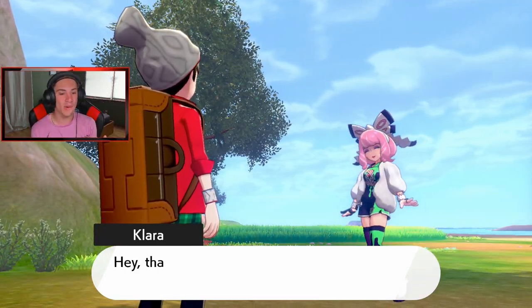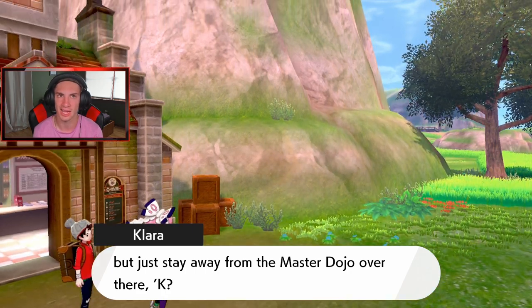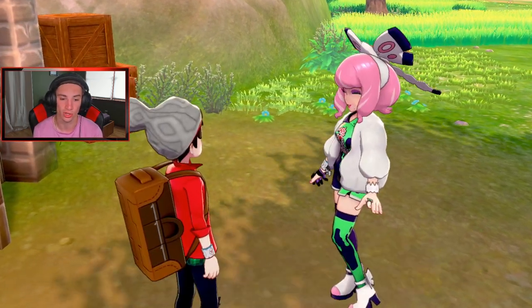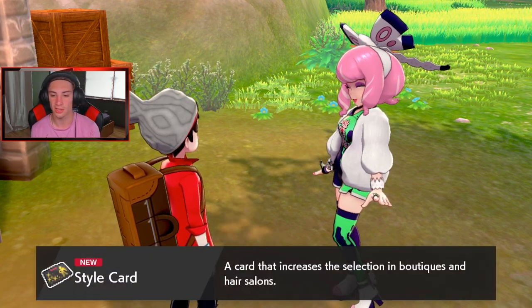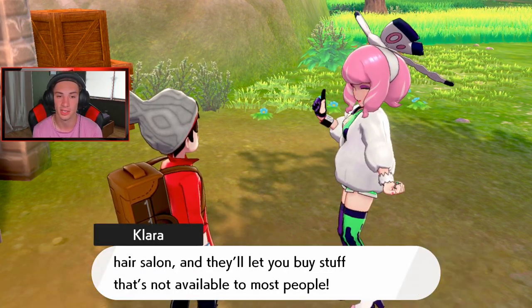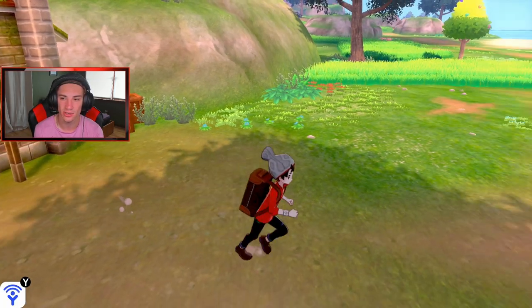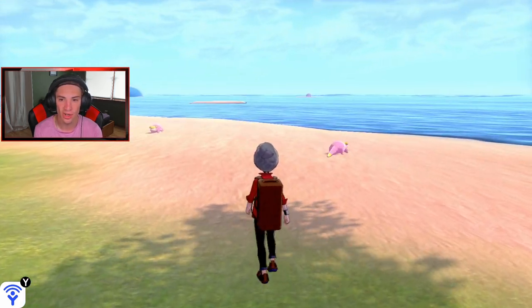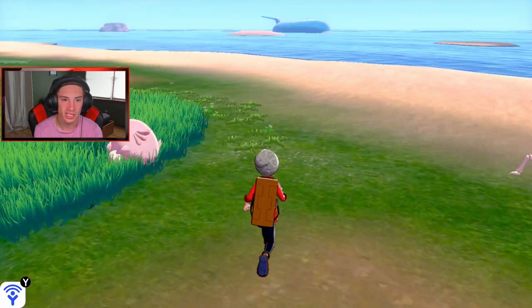I just want to go explore but we have to head to the dojo. Clara gives us a style card that increases the selection in boutiques and hair salons — not like I've used it in my 400 hours of this game. I get to explore as I please and — oh my lord, Wailord! Galarian Slowpoke, Kingler, Chansey, and — Klefki! I love Klefki!